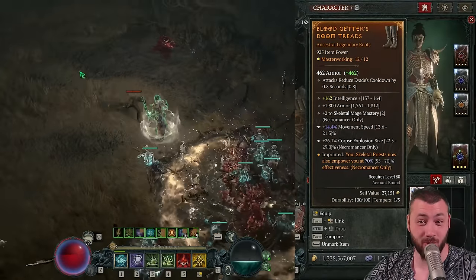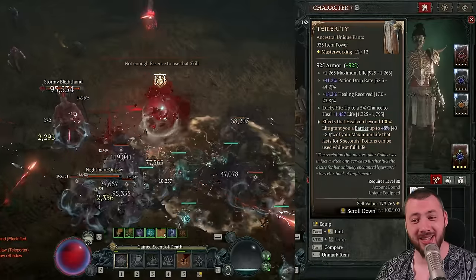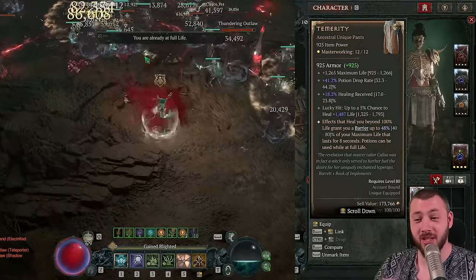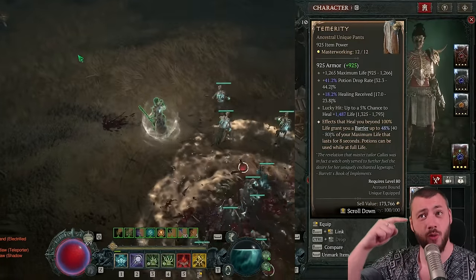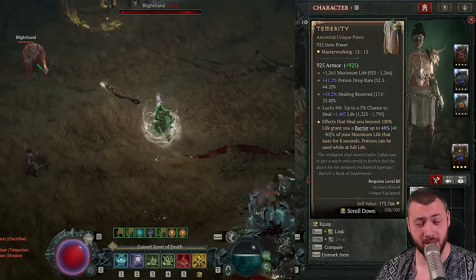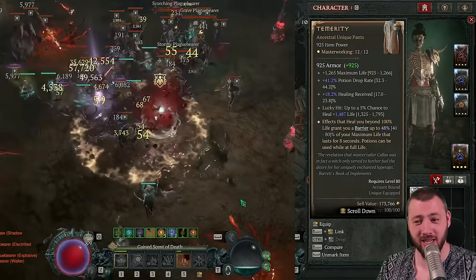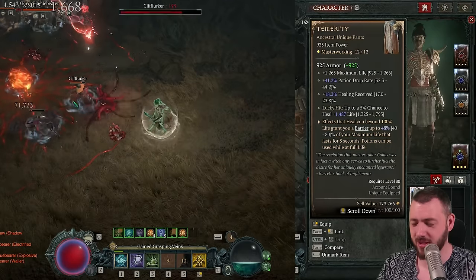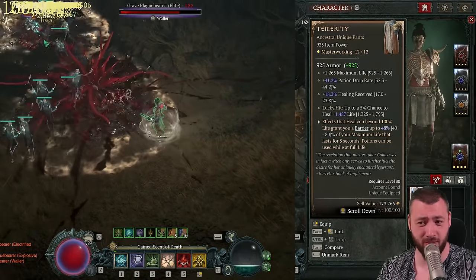We're using unique pants — Temerity — because I'm not running Bone Storm. Temerity gives maximum life, potion drop rate, and healing received, but if I heal over 100%, I get a barrier. That barrier can go up to 80%. With all the gems and maximum life bonuses, I'll have around 30,000 life. With an 80% barrier, that's another 25,000 barrier on top.